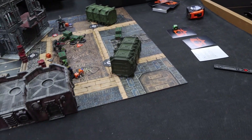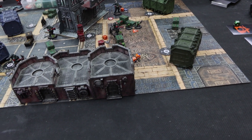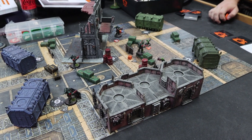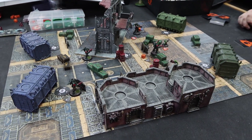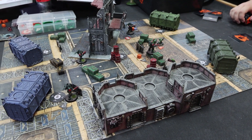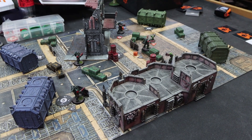We roll off for initiative into turning point three: both roll a five, so I take initiative because I was second in the last turning point — initiative always goes to whoever didn't have it last. Into the strategy step, we both gain a CP — I'm at one, my opponent at four. I spend one CP on Bolter Discipline, bringing me to zero. Nothing to reveal in target reveal. We move into the firefight step.